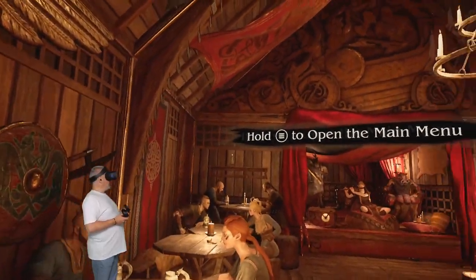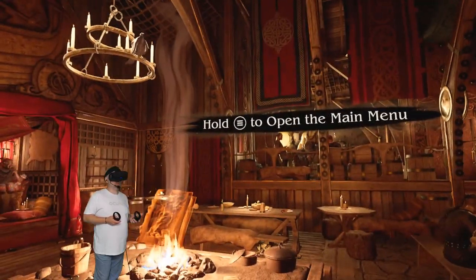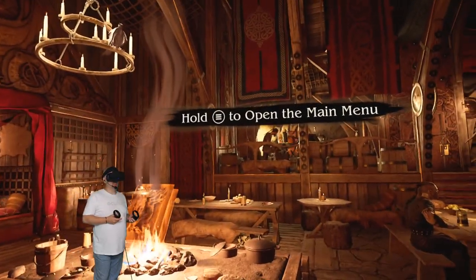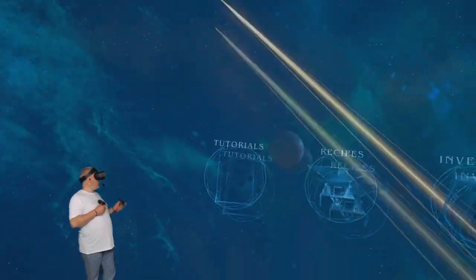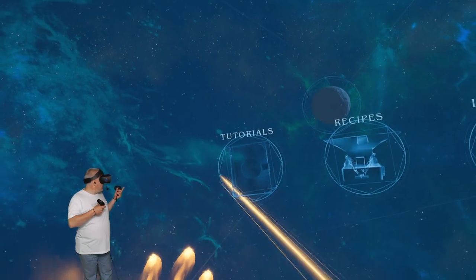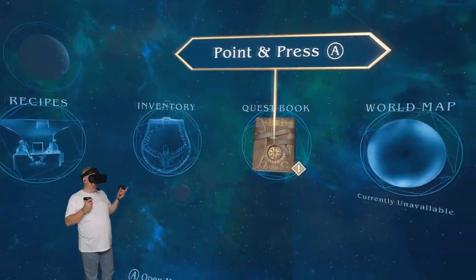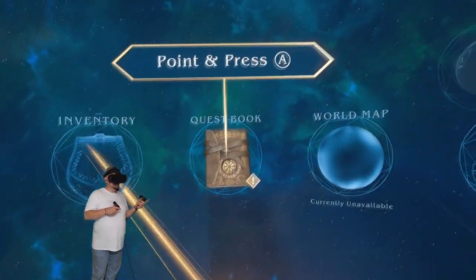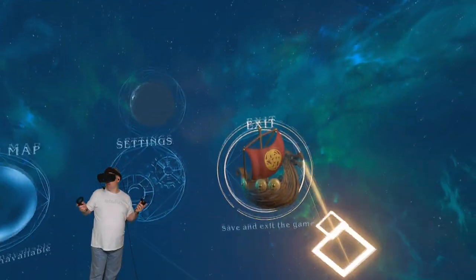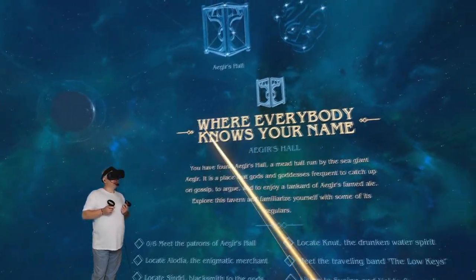Alright, everybody knows your name — cute. So looks like we have made it to the tavern. Let's open the main menu. Here's the menu system: got the tutorials, recipes, so it looks like we're gonna do some crafting. Inventory which is not open to us yet, questbook, world map, settings, and exit. Questbook — everybody knows your name.